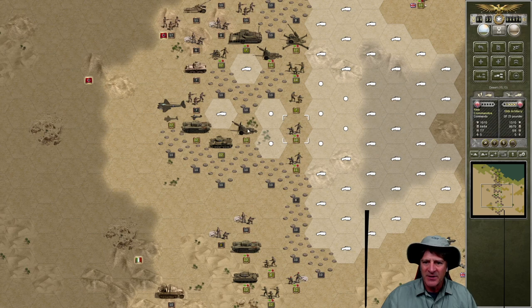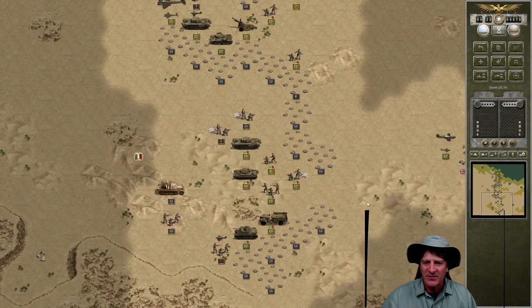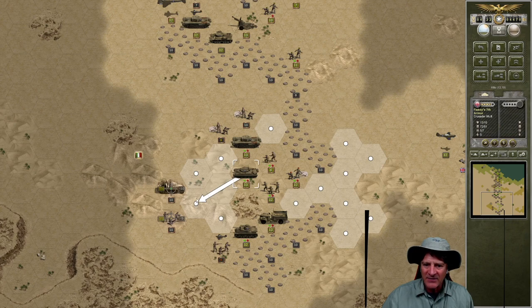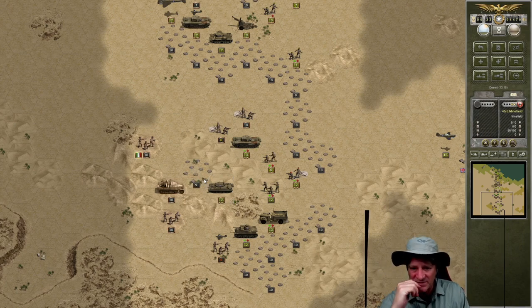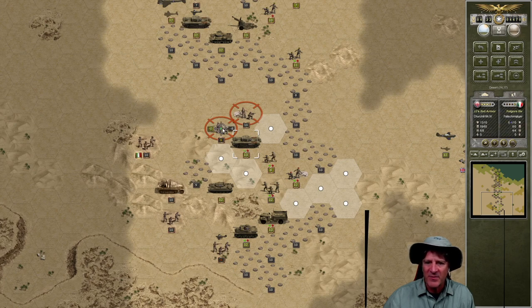That leaves our artillery a little bit exposed but there's not much we can do about that. Let's push forward with our 19th commandos. Actually, we're going to wait because they might be able to come around to the south here. The south is by far our most promising. I think we can also do some damage on this anti-air unit. It looks like Flaky can come here — he's going to lose some, but he should wipe that anti-air unit out, which would be awesome. Oh, he hit a mine — that slows us down. It looks like JJ's second armor might be able to put the kill on these Italian paratroopers wandering in the desert. Minus eight — excellent!